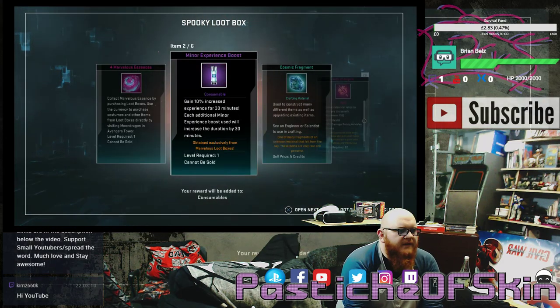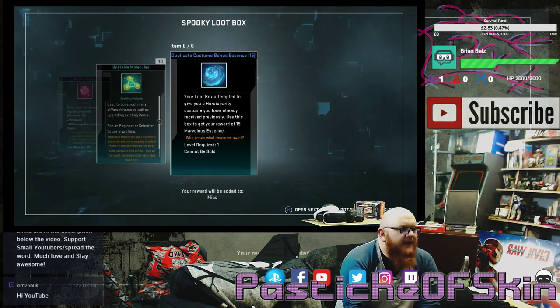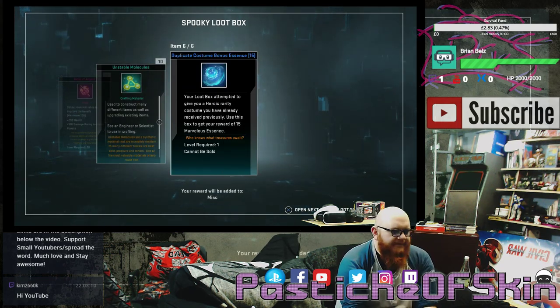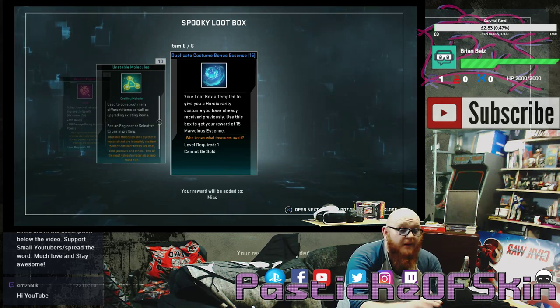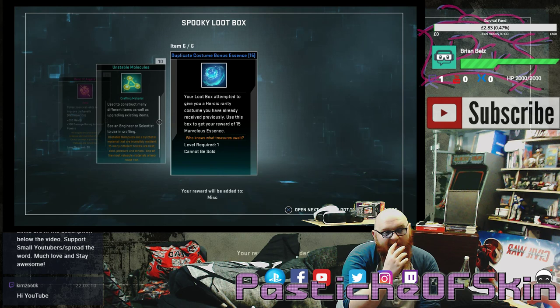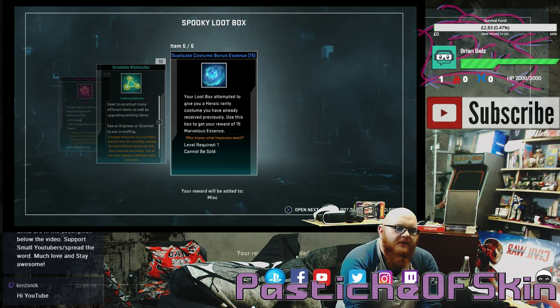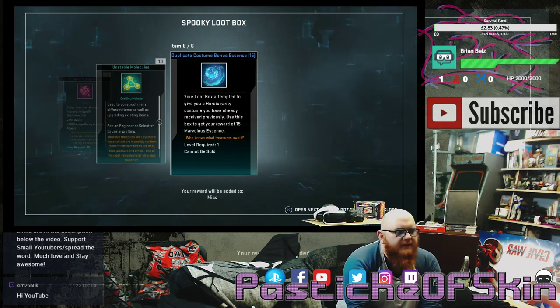Box ten: four marvelous essence, a minor experience boost, a cosmic fragment, 20 relics of Asgard, 10 unstable molecules, and a duplicate costume bonus essence of 15. I think this one is probably the Blade costume too — but that's three costumes in ten boxes. Three in ten, a 30% drop rate. Okay, you're redeeming yourself a little.